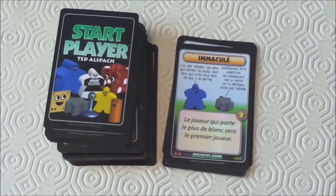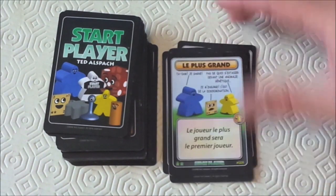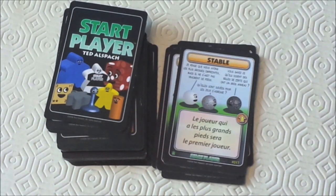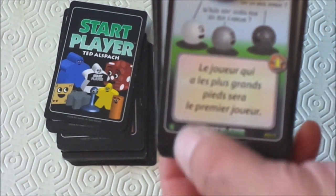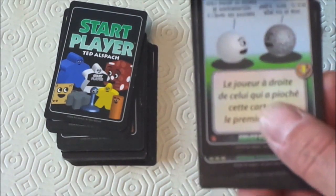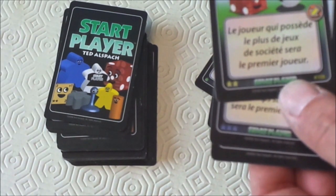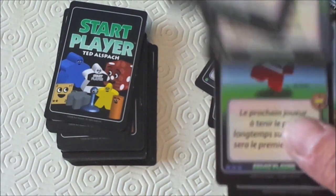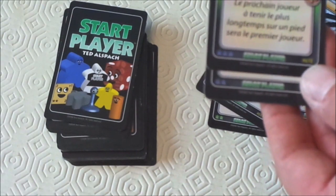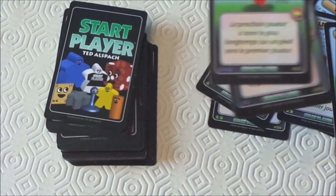The player who is wearing the most white is the first player. The player who is the tallest is the first player. The player with the biggest feet is the first player. As you can see, there's a kind of theme, and they're denoted with colored meeples at the bottom. The green ones are about you personally, the red ones are about things that you've done, the yellow ones are about things in your life, and the blue ones are action ones. So if there are categories you don't like, like the action ones, you can take those blue cards out — they're quite easy to sort from the rest.